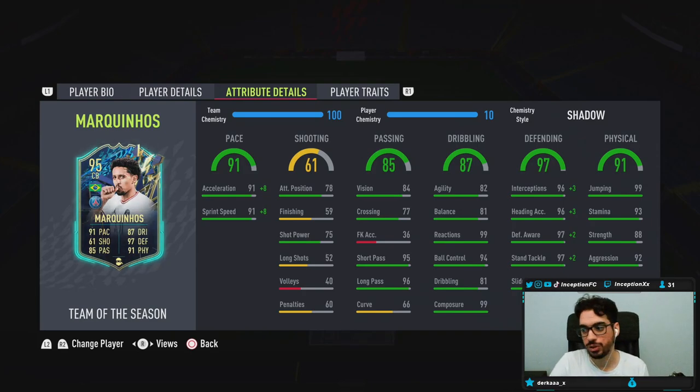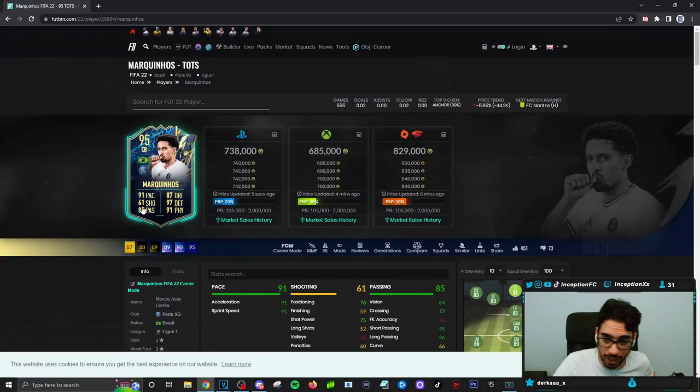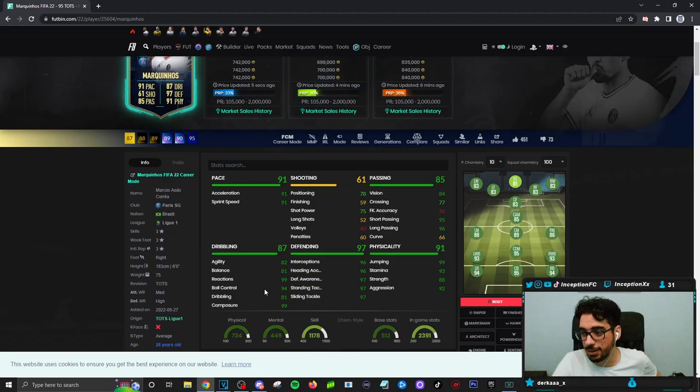Dribbling is in a very good area because with Marquinhos they gave him 99 reactions and 99 composure. So usually with stuff like that, when it comes to being able to block out certain opportunities in defense, it is very nice to work with. The fact that his dribbling stats are in a very good area, considering he's six foot tall on an average body type, will make him at least a transitioning beast. Physical stats are already in the 90s area.